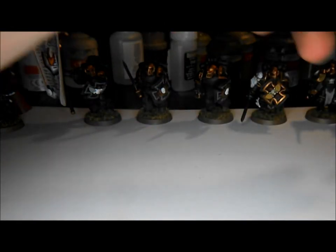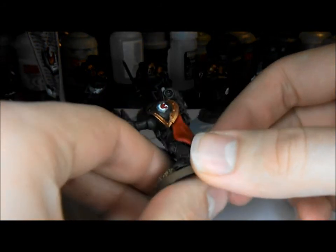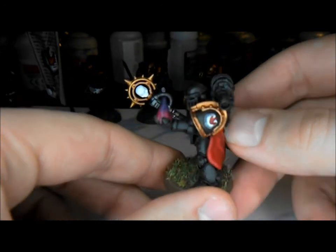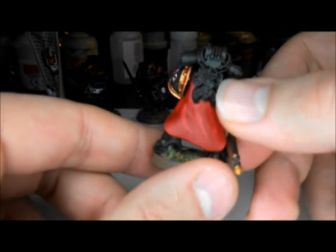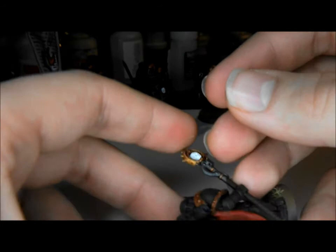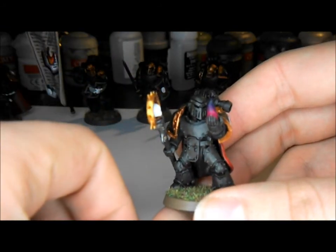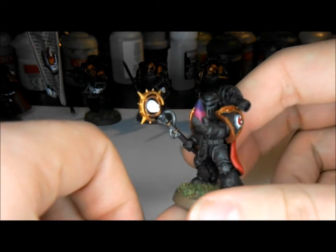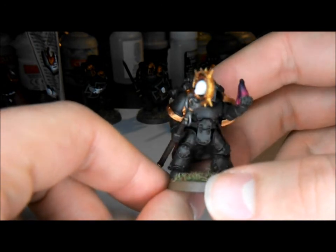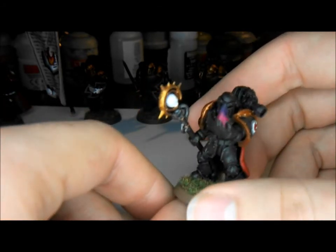He was in the command squad before, and a new addition is my Librarian. I did a bit of modelling on him with green stuff — I added what I painted as a sort of pinky-purple flame thing that he seems to be conjuring from his hand, and a red cloak. He's got a force stave made from Grey Knight warding stuff, and he's a conversion from the Mark III Iron Armour set. Hopefully he's going to boost up the squads and make them even more vicious than they already are.